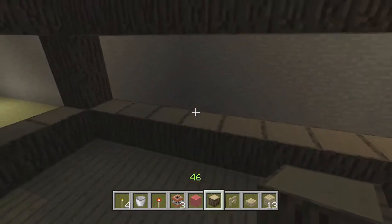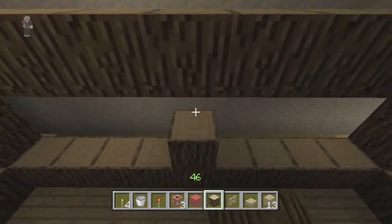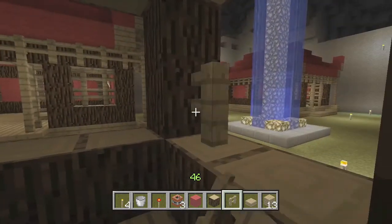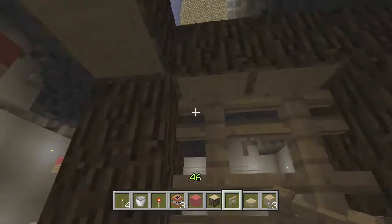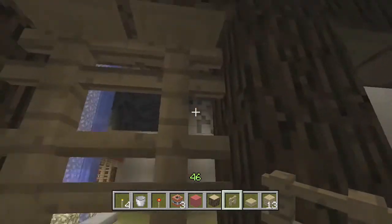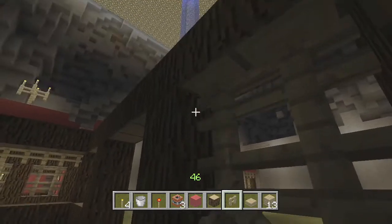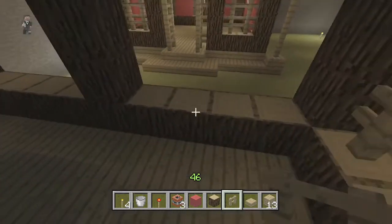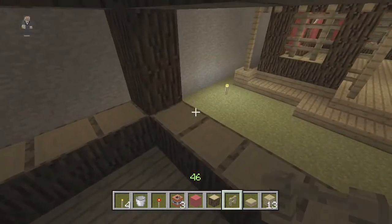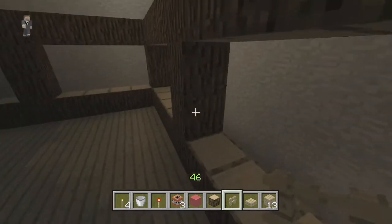Anyway, now you find the four in the middle and stack those up — you can just eyeball and find them. Now you want to take the fence and place these. Unfortunately it does leave these connection bits — it connects to the wood. It used to not do that and would just put straight poles, but I don't know if it's an update or what, but it now connects. So you only want to put fences on the outside ones.